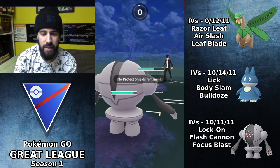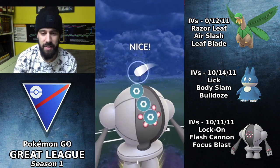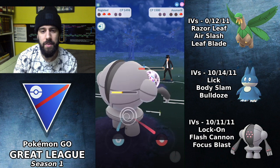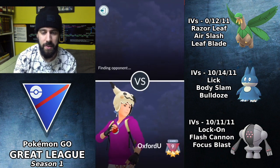This is a really good situation for us — we just need to get off two Flash Cannons before this Azumarill can faint us, and they're going to need another Hydro Pump and subsequent Bubbles. We beat it to the next charge move and they choose to back out, so we win that first matchup.